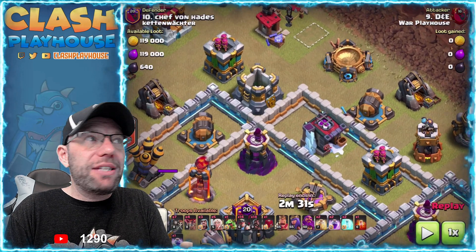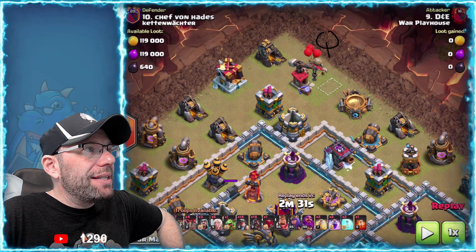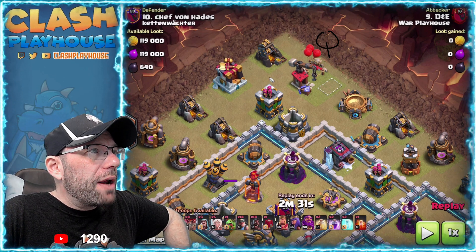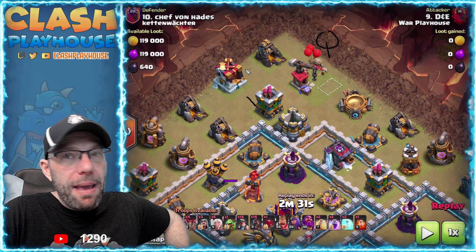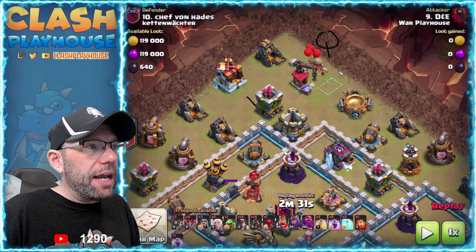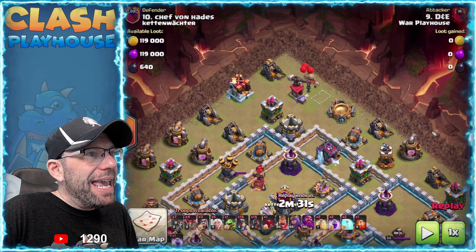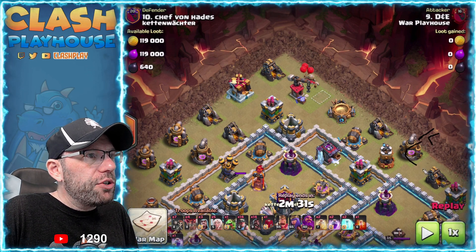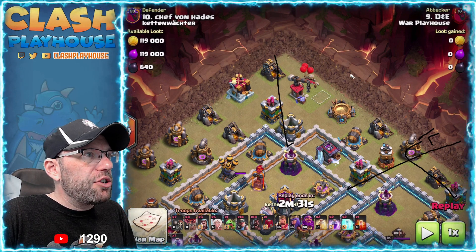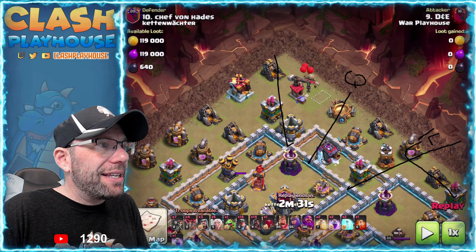So that's why I chose to come in that way. I started my queen over here and wanted to see if the Teslas were going to pop. My baby drag would be able to deal with that, and I was going to use the baby drag on one side and the king on the other. The king's job was to go that way and make the funnel — it's always about the funnel. I'm funneling my queen into the base, leaving her nowhere to go except inside.